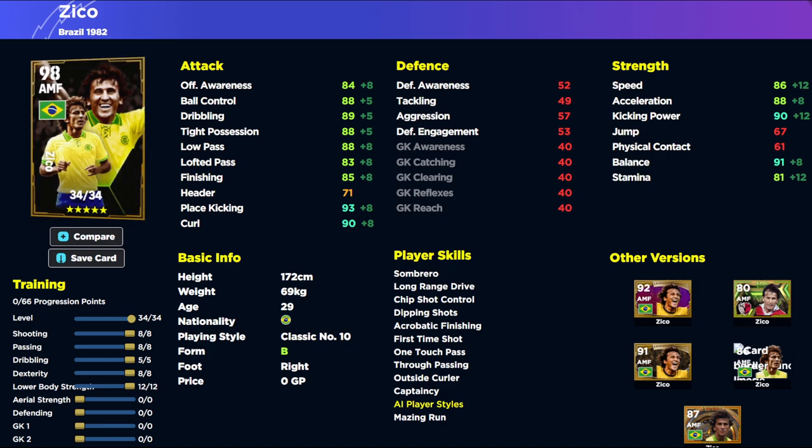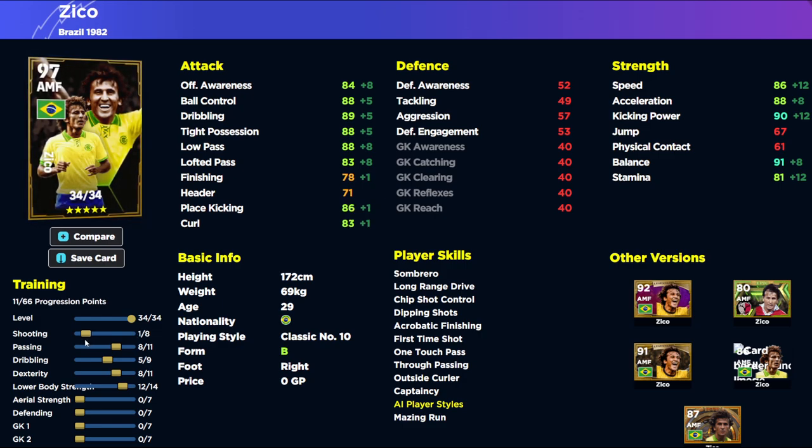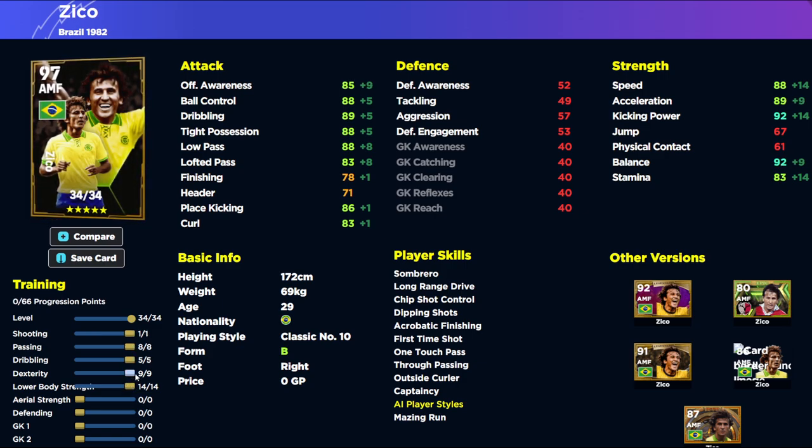This is an insane attacking midfielder build for an all-round complete attacking midfielder. I can do a dedicated training guide showing three different versions of Zico depending on your play style - quick counter versus long ball versus possession. The one change I would make is to shooting - you're still going to have 80 finish with only one point into shooting, but you could pop that into speed to get 90 speed, or into attacking awareness if you wanted to go that route. There are lots of various ways you can train him up.